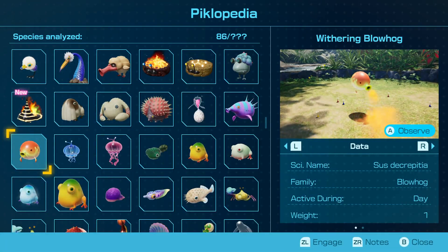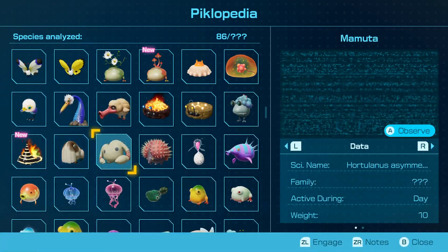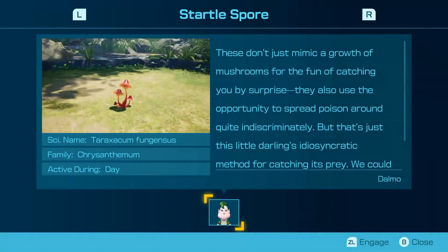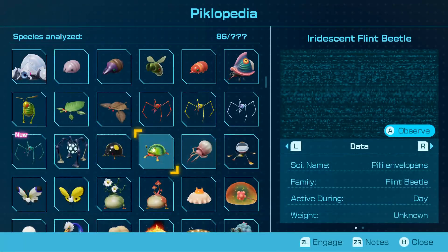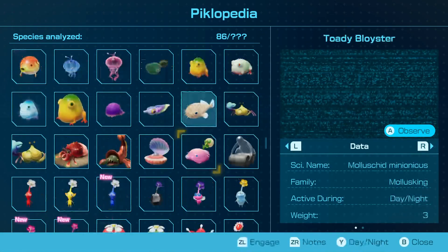This withering blowhog can breathe fire right out of its trunk, which is quite interesting. This brand new creature is called a startle spore. These don't just make growth of mushroom for the fun of catching you by surprise — they also use the opportunity to spread poison around quite indiscriminately. The vast method for catching prey — we could learn from the way nature embraces such unique and varied creatures. Looking at these designs, there's the creeping chrysanthemum and the startle spore with two different designs.